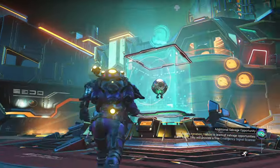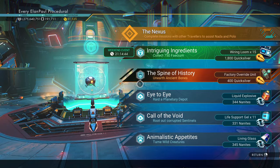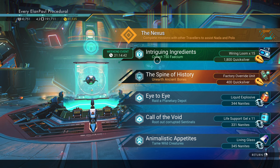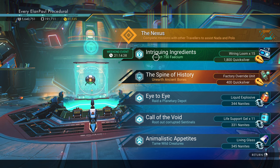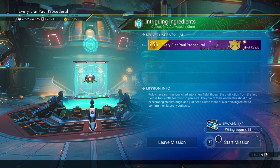There's our blue mission icon - blue-ish green, I don't know. Well, what do you know - it's my favorite. Collecting 750 Thesium. As you all know, that is one of my favorite types of missions. So let's go ahead and get started.